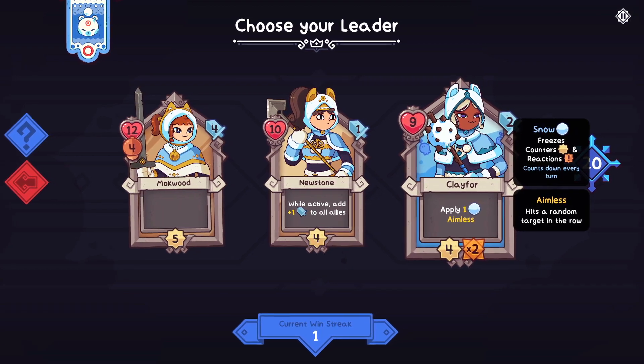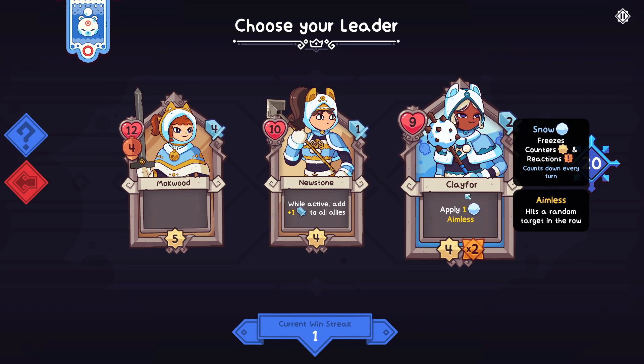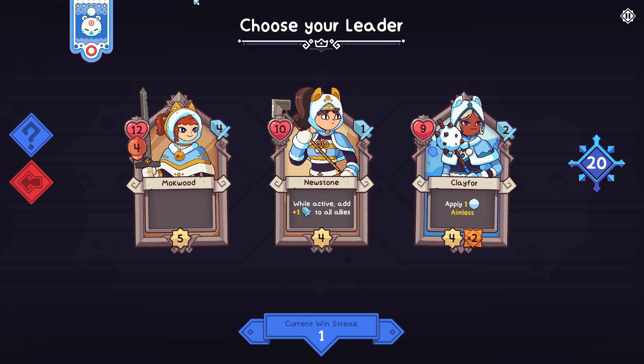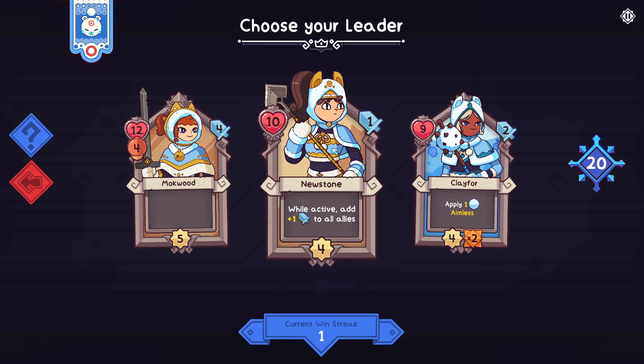This is a pretty decent Clay 4. I'll get this with a little Gazi. Newstone is interesting — quite interesting, especially for this client. If we can find, like, a Foxy, this would be really good, because we could combo with this, with a little Gazi. That'd be a good little bit of attack.